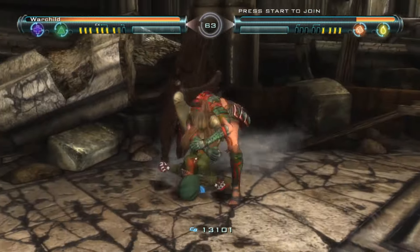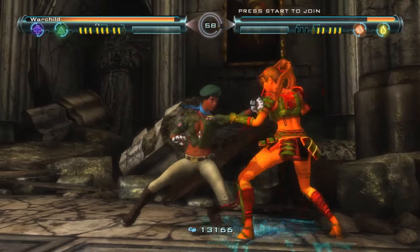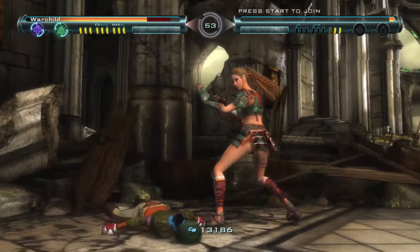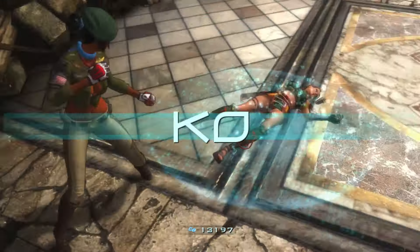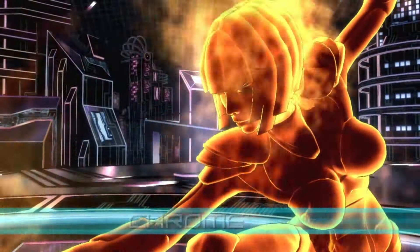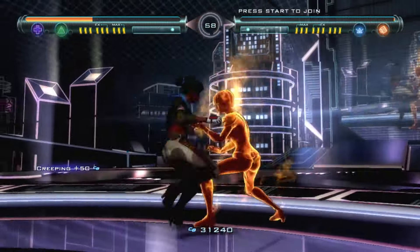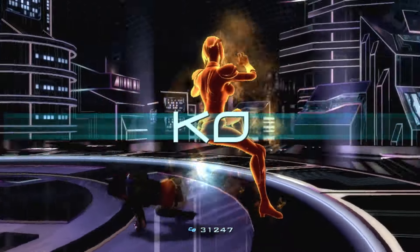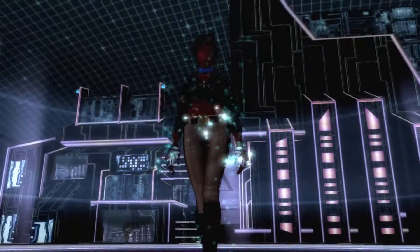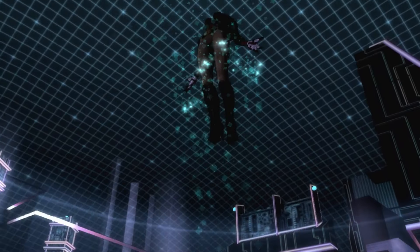Girl Fight is pretty light on story, with only a little dialogue from the end boss, Chrome, between battles. My interpretation is that Chrome has captured and digitised powerful combatants from different places and set them against each other to find a powerful foe to battle. Once you defeat Chrome and her flaming final form thereafter, she releases you. Girl Fight is also pretty light on variety with the characters, combos, and manoeuvres, so I found myself using the same attacks repeatedly, but I did like using the block and counter moves. Despite the lack of depth, Girl Fight is cheap and a fun pick-up-and-play affair. That's Girl Fight.